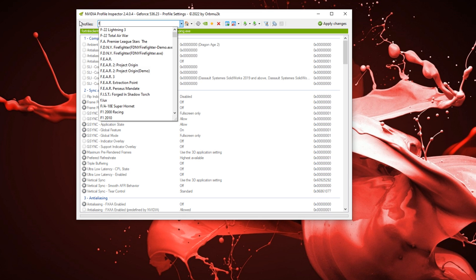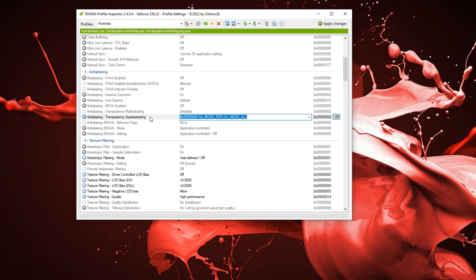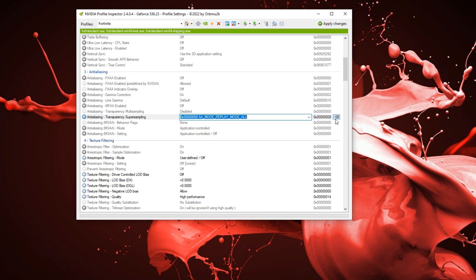So on the top in profiles, you guys want to type in Fortnite just like that. You guys will see that it's Fortnite.exe. Now under here, you guys want to change the transparency to AA Mode Replay Mode All. You guys can also revert this over here.